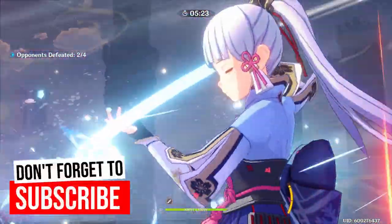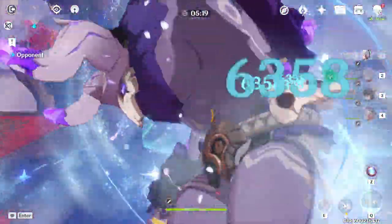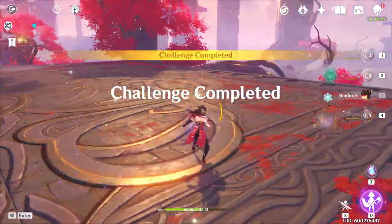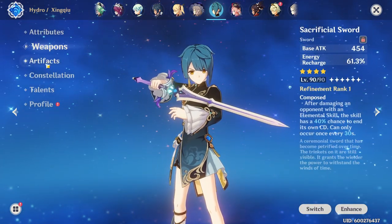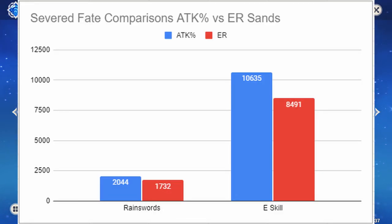A lot of the characters that want to run this set are currently using energy recharge for their weapon, like the sacrificial weapons, the favonius weapons, the prototype star glitter, and some of the Inazuma weapons. If you build your characters for both energy recharge on the weapon and energy recharge on your artifact sands piece, you're going to be doing less damage — and here is the math and proof for that.